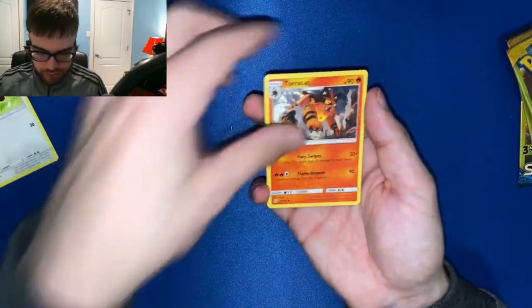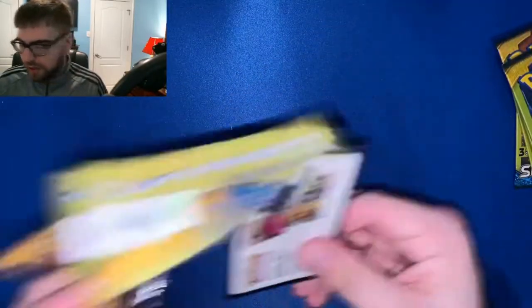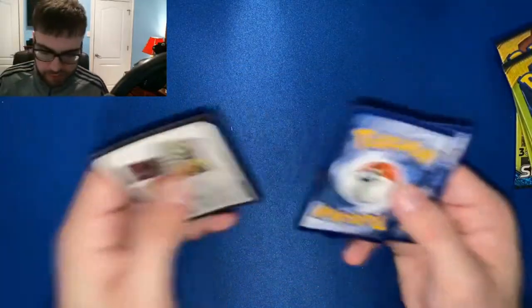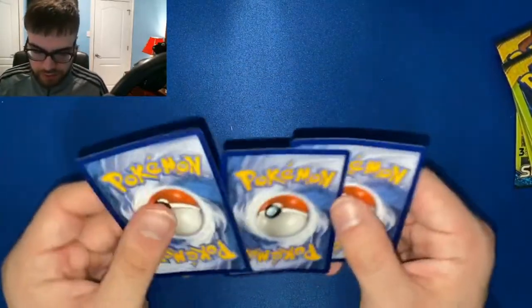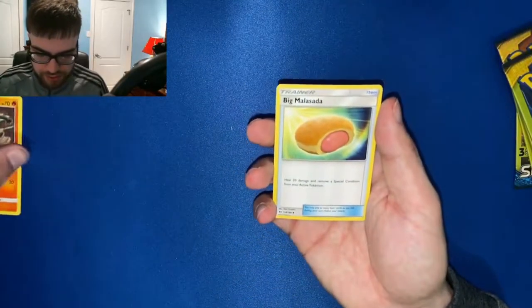Stufful, Torracat, Wingull. As you can see, you're not guaranteed a rare — but you have a chance to pull any card in the set. We're opening Sun and Moon, so you know, could be an Umbreon or Espeon in here. Litten, Big Malasada, and a Kommo-o.